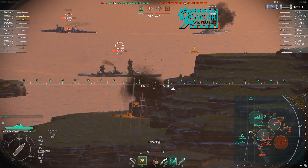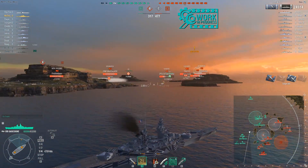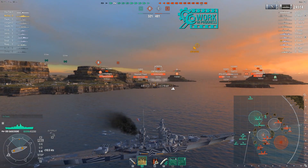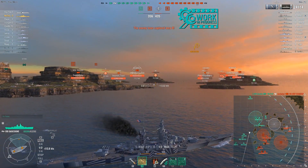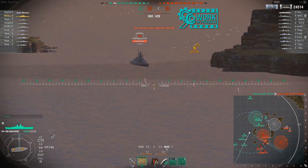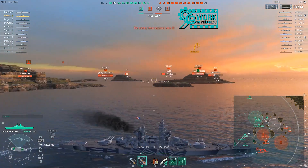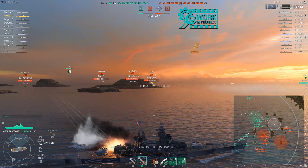I pulled over a 19-point captain from another ship and ran with that setup. The secondaries have decent range at 6.3 kilometers — not horrible — and I've actually been able to set a fair amount of fires in close brawls with this battleship. The anti-aircraft capability is actually not that bad either, somewhat decent. It has a 12.6 kilometer concealment, which while not the best at its tier, is also not the worst.